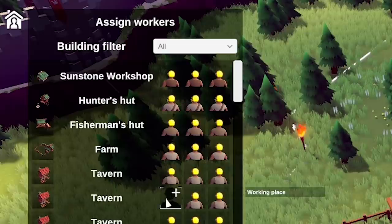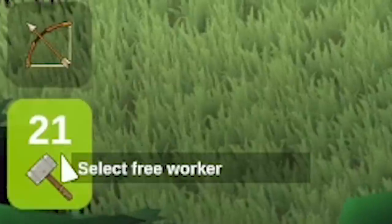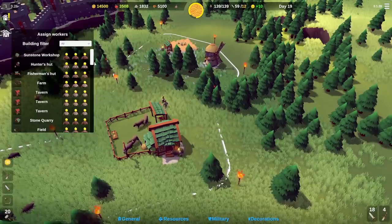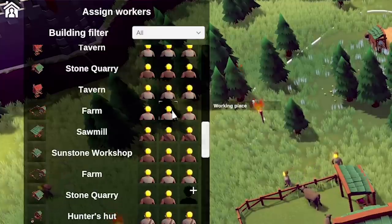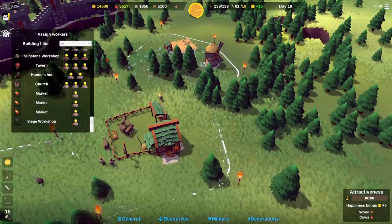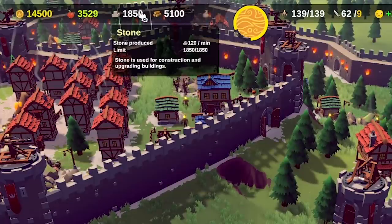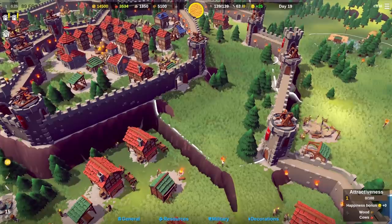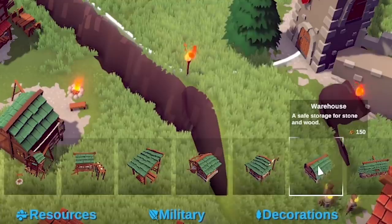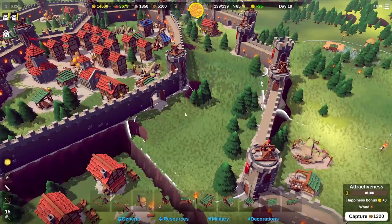Here's our list of buildings where we can assign workers. We've got 21 free workers so we want to fill all these up - add one to the tavern, one to the farm, one to the stone quarry, tavern, tavern, farm. Right, that's all good. Wood is full, stone is full. Thankfully you can build storage - if we go into resources we can build a warehouse for stone and wood storage.